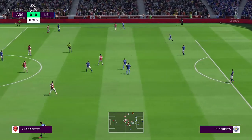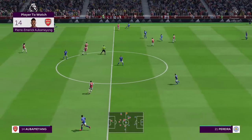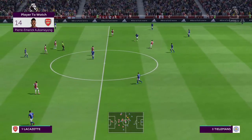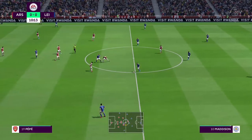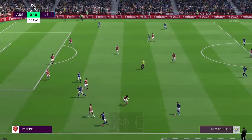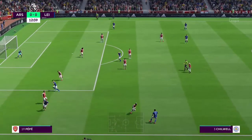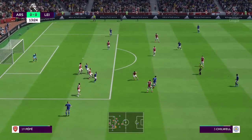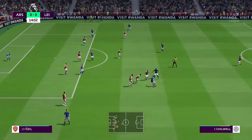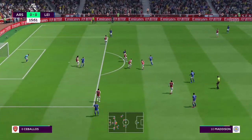Ricardo Pereira. Tielemans. Now Ricardo Pereira has it. Here's Tielemans. Here's Chilwell — options around him. Madison with it. Now Ndidi. Chilwell. Keeping possession of the ball with authority. Madison. It's neat passing, confidence on the ball. Tielemans. Madison — the one thing he does know how to do is shield the ball.